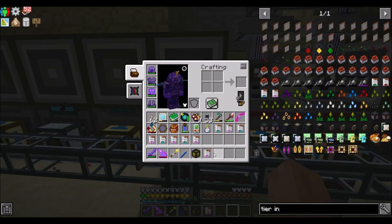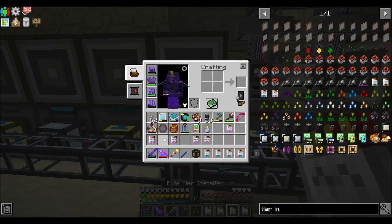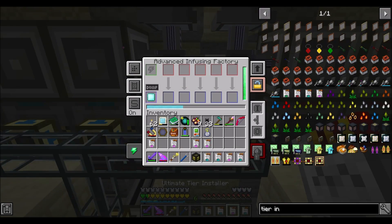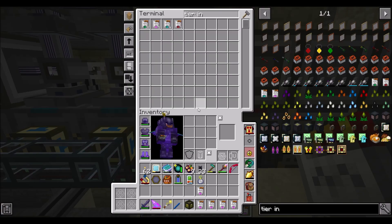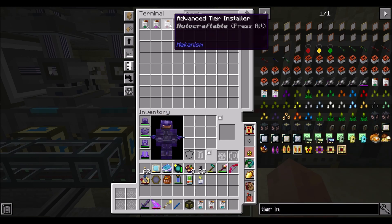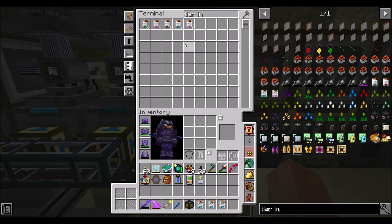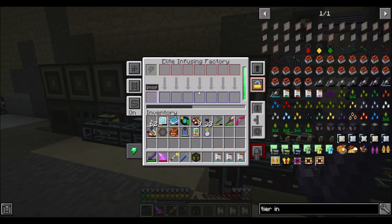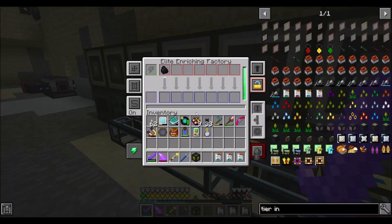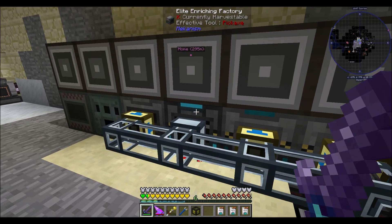Can I not make the ultimate tier installers? Is that a thing that doesn't exist? I always remember there's something about the ultimate tier - I don't know if it's disabled by default. But yeah, now we're talking seven stacks at a time is what we can operate on, which is pretty cool.